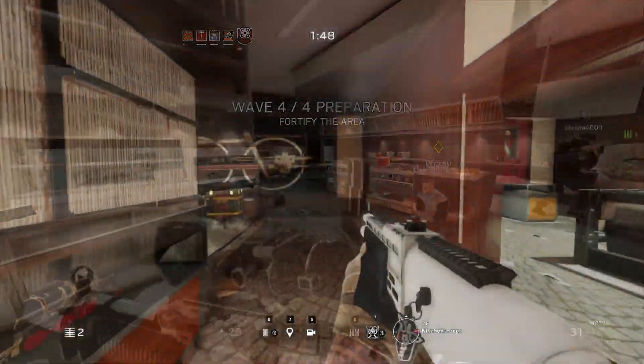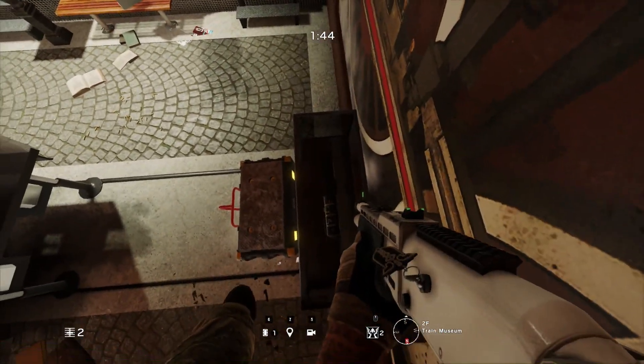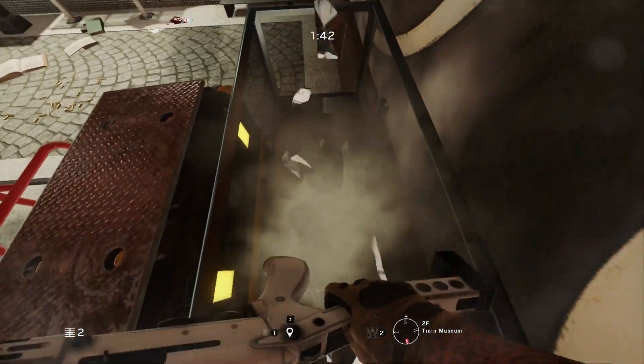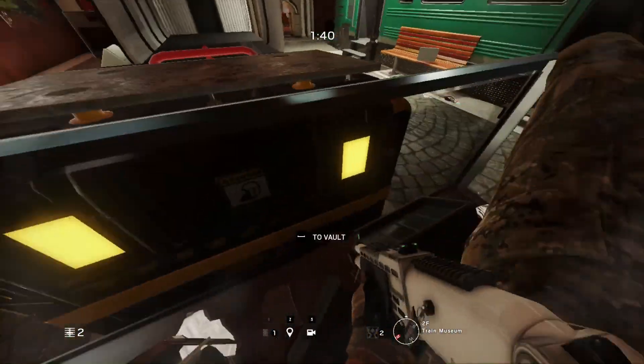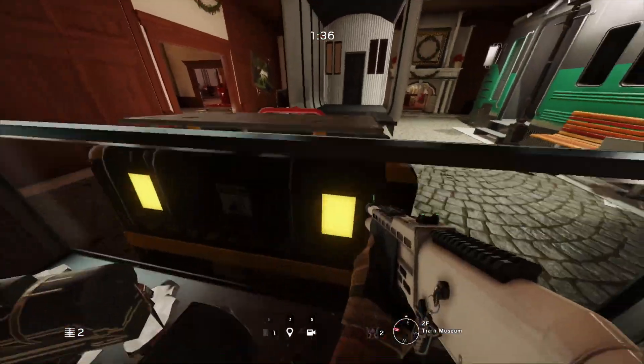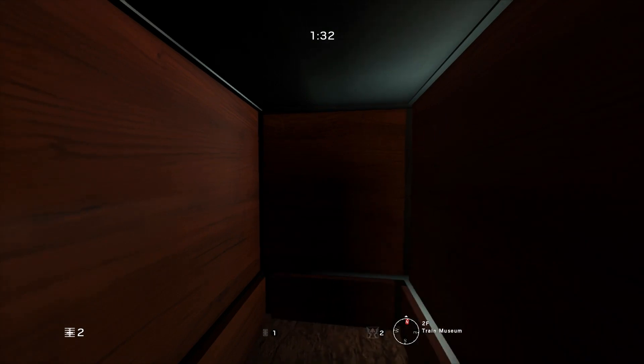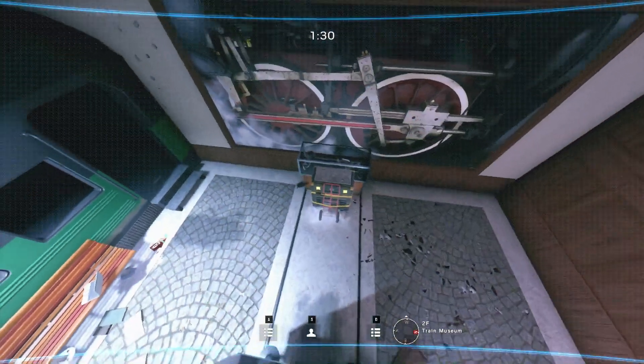All you want to do is head down to the Train Museum while playing Secure Area, and once you've made your way over to the objective, hop up on top of the glass display cabinet that's behind the biohazard container. By shooting out the glass on top of the cabinet, you'll be able to fall inside of it. From there, prone around and eventually you'll notice that you fall into the bottom wooden part of it.